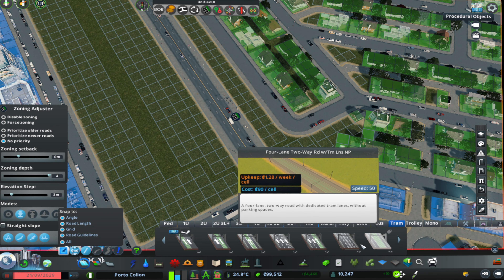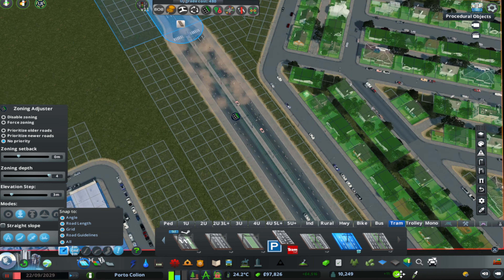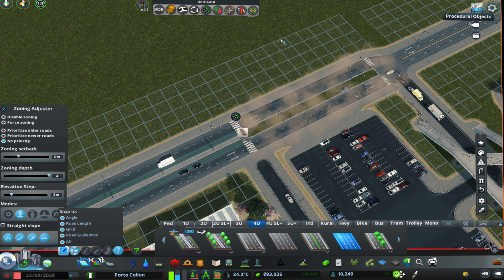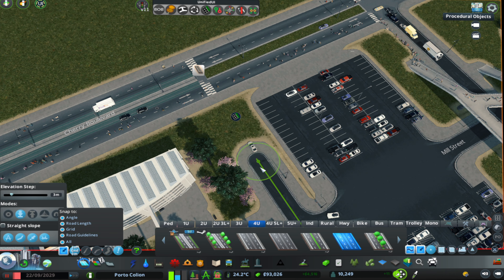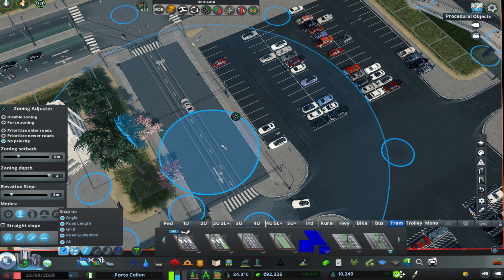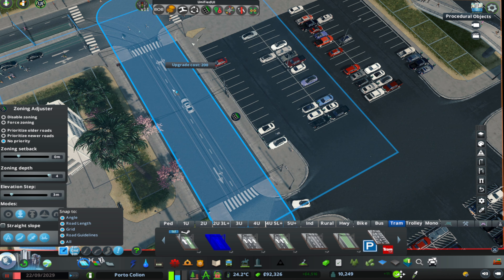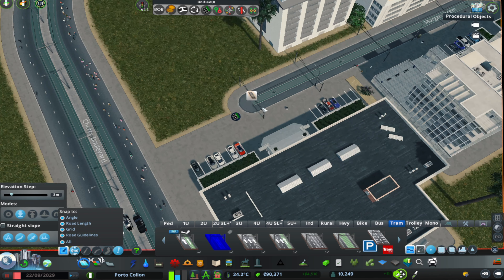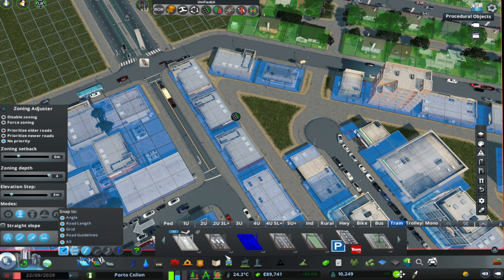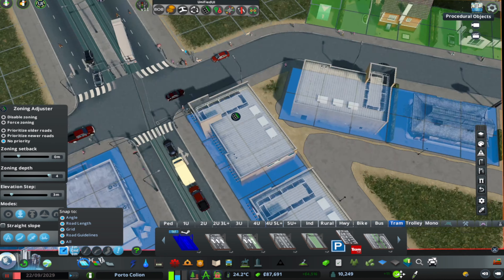Now you can see that we are building a tram because I had so many people coming from the low-density area of the city to this new commercial area — maybe because it provides a lot of jobs and people wanted to come work here. I decided to provide them with a mass transit option so they can come here and go there, and maybe use it inside the city as an alternative to the bus system.